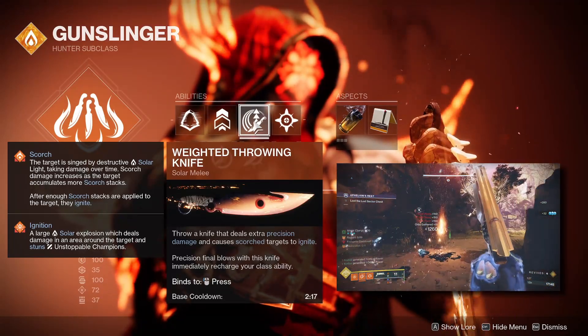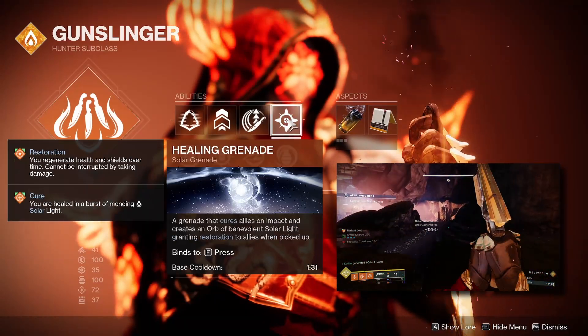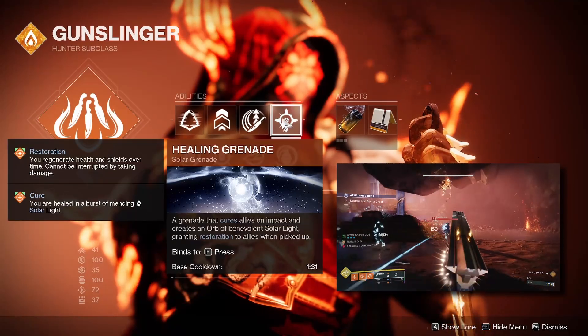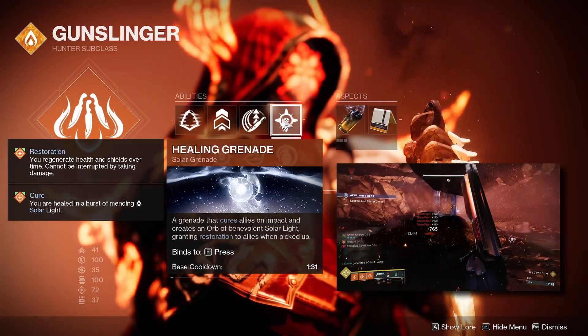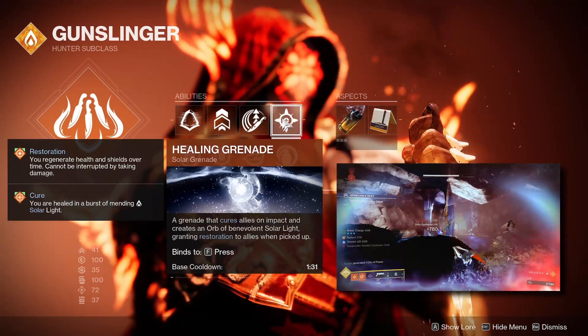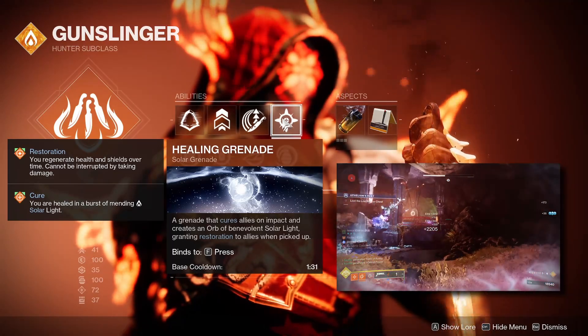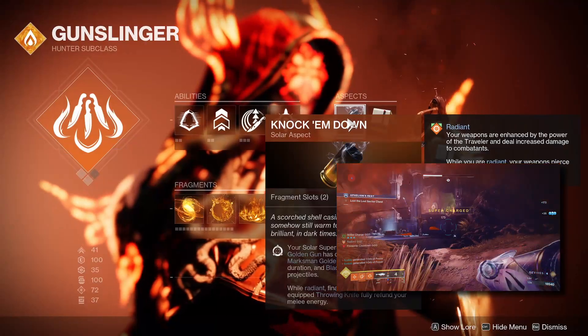For your grenade, it's really up to you — whichever best fits your playstyle. I personally like using the Healing Grenade just to have an instant source of restoration, which we can then chain using our other fragments to keep up the infinite restoration and healing effects alongside our infinite radiant effects.